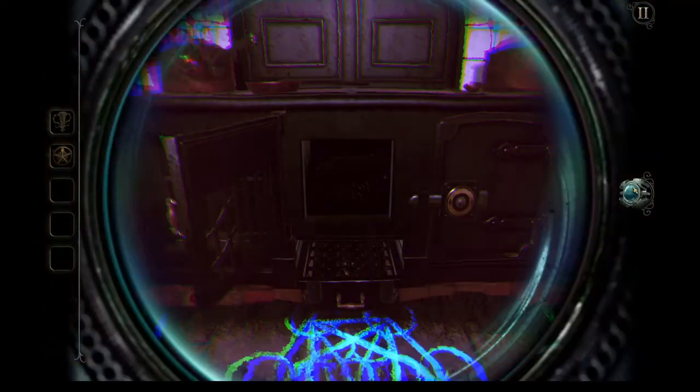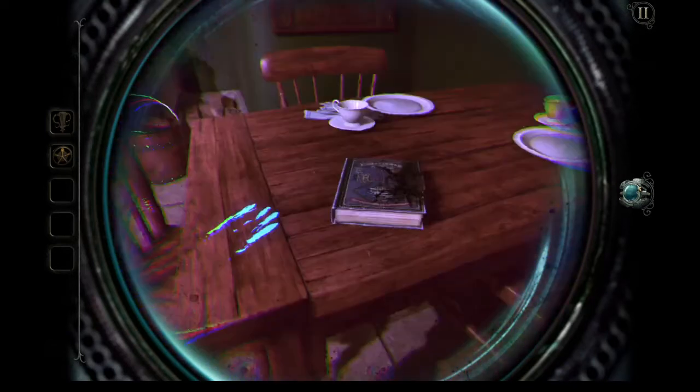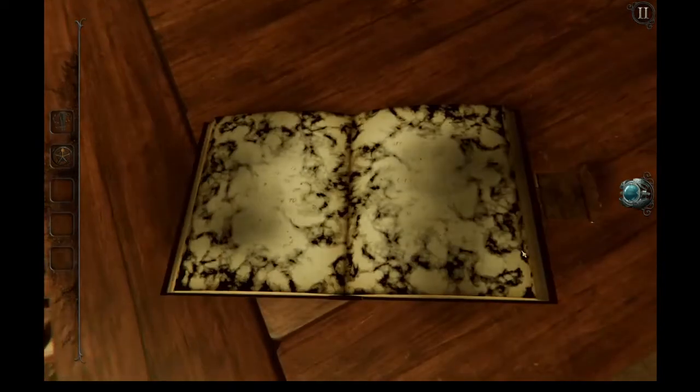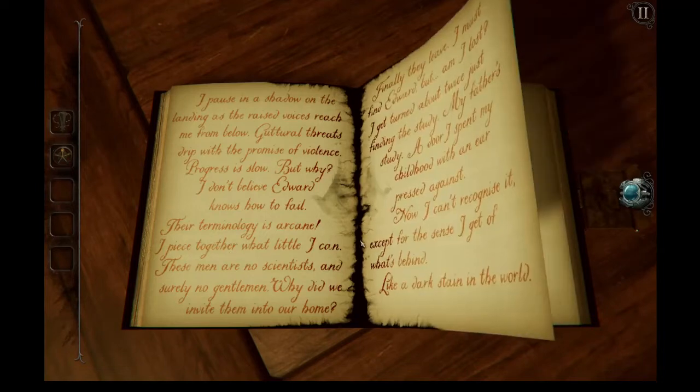Anything else we can do on this? Doesn't appear there is! Because if we look over here, there's a book! So let's read the book. Every Day Recipes — Mrs. Fawcett's. I pause in a shadow in the landing as the raised voices reach me from below. Guttural threats drip with the promise of violence. Progress is slow. But why? I don't believe Edward knows how to fail. Their terminology is arcane. I piece together what little I can. These men are no scientists, and surely no gentlemen. Why did we invite them into our home? Finally they leave. I must find Edward, but am I lost? I get turned around twice just finding the study. My father's study. A door I spent my childhood with an ear pressed against. Now I can't recognize it, except for the sense I get of what's behind — like a dark stain in the world.